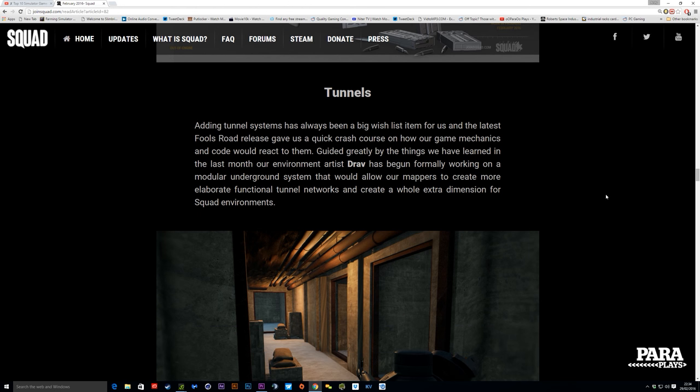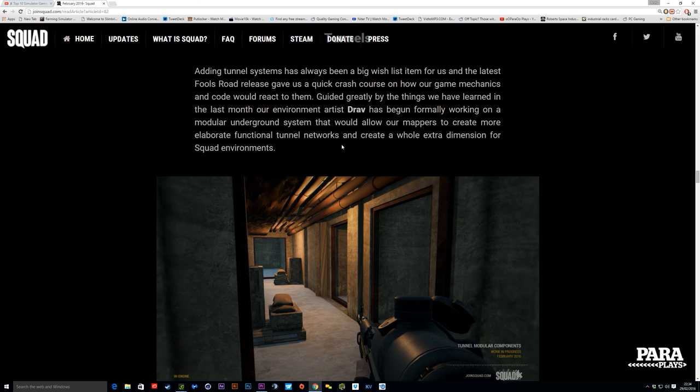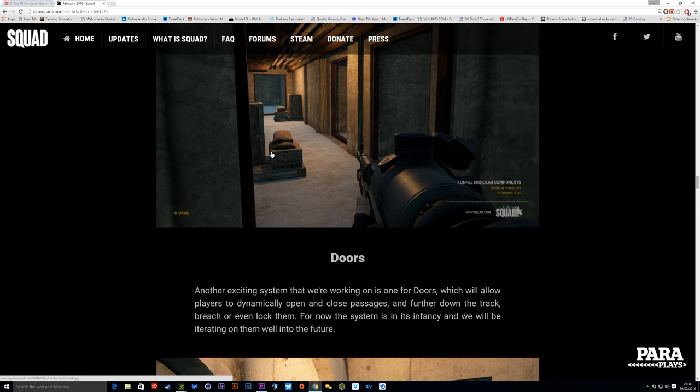We're getting tunnels! This is a thing I thought about — wouldn't it be ace if you had tunnels you could fight down into, like some of those mines on Fools Road. And it looks like we've got them now. Fools Road's release gives us a quick crash course in how our game mechanics and code would react to them. Can you imagine the reverb of rounds getting fired down here — the SAW and the RPK. I hope it's absolutely deafening. And with the smoke grenades coming out of here, it's going to be epic.